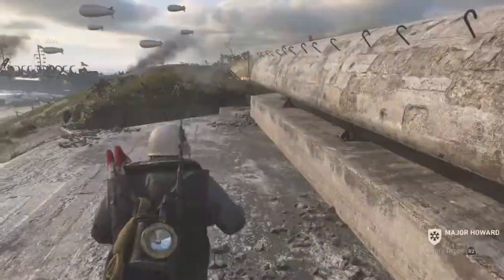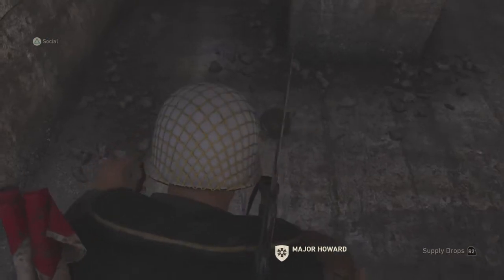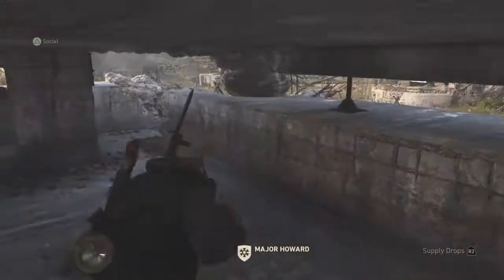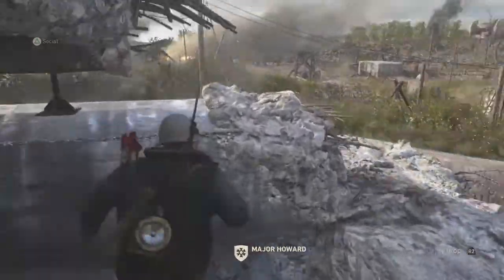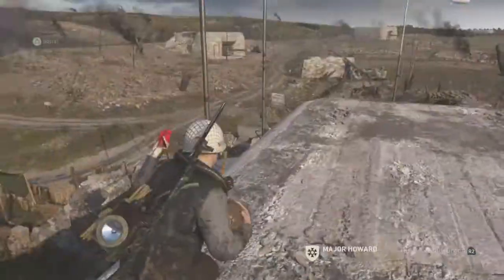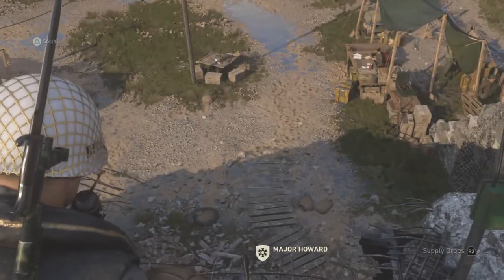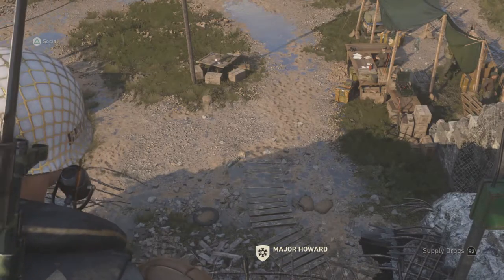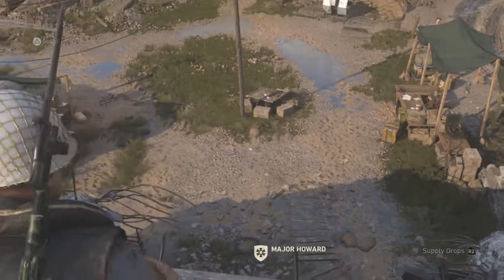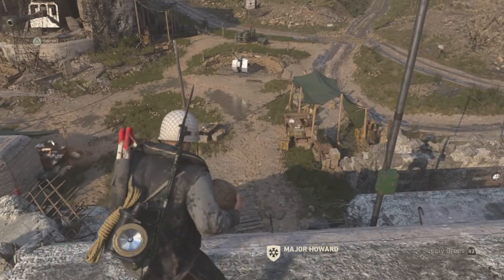Now you're gonna want to go all the way around the left side — you can't go right by the way — just keep running all the way around. Go in here, and the next one is right there. You can see right there — Kilroy was here, IRL Easter egg. Then jump up here, jump up here, and now you're up on top.